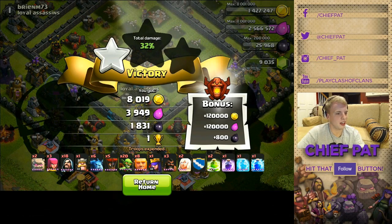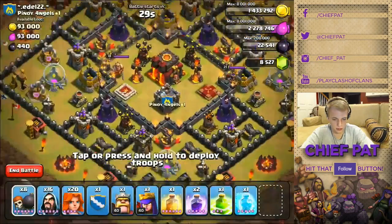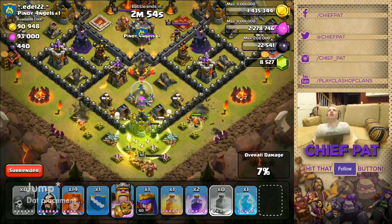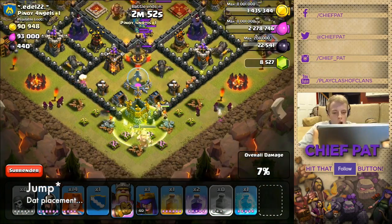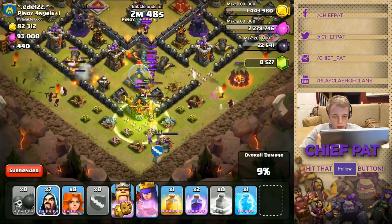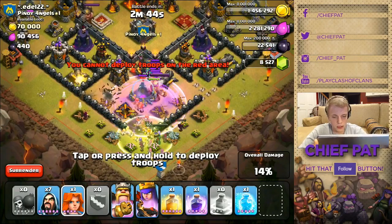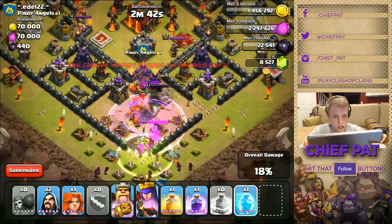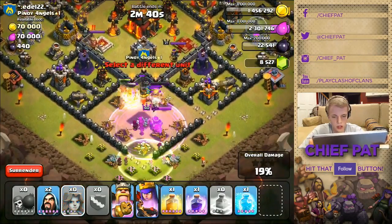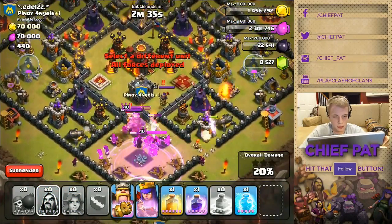This is gonna be so bad, let's do it anyway. Oh my god, I dropped that rage spell in the wrong spot! I dropped my rage spell after I broke through the wall because I thought I had two of them. This is a failure — I am a failure. I'm disowning myself. That was so bad because I knew I needed that jump spell to jump over that wall.